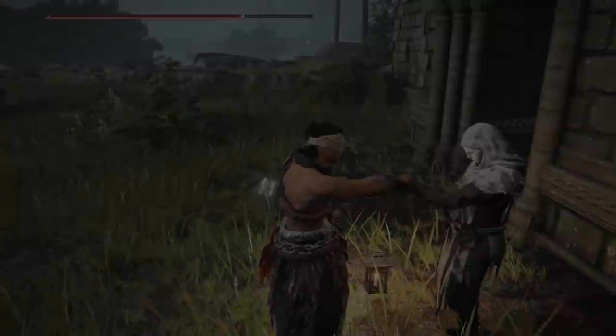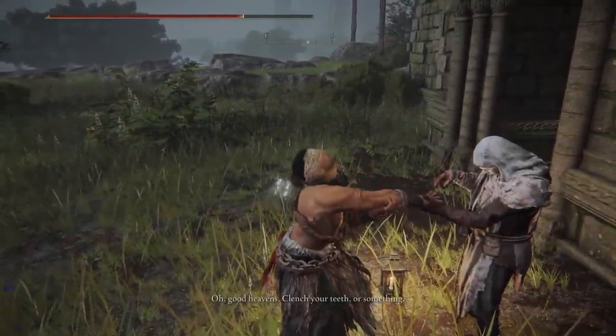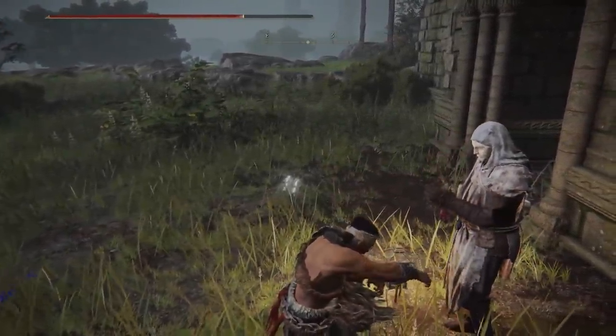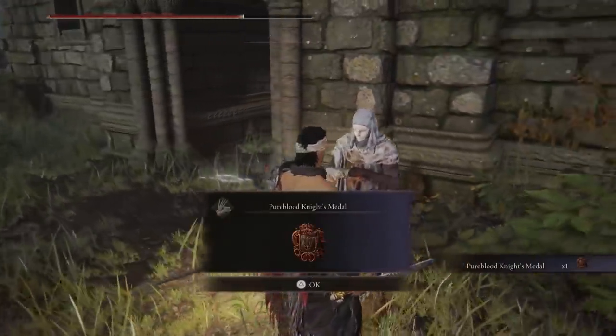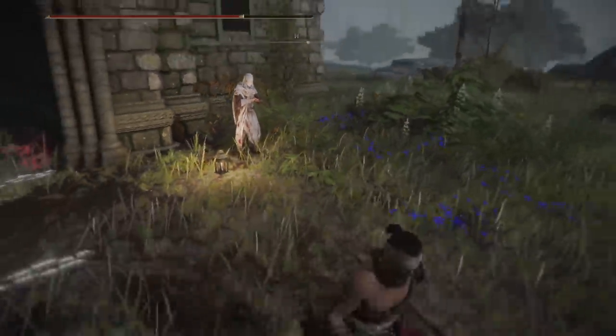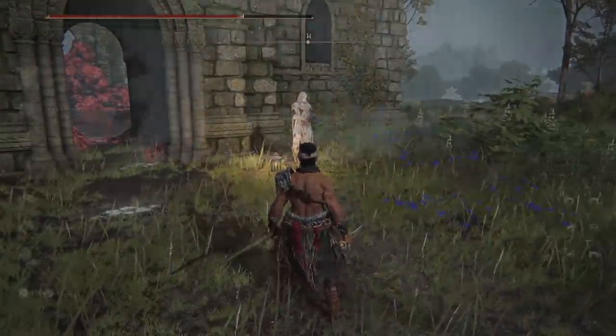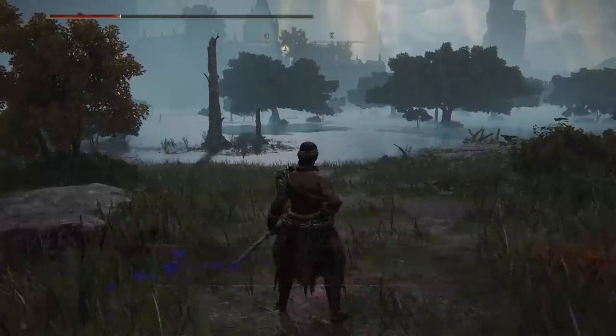There's going to be a dead NPC sitting on a chair — interact with her and she's going to give you the Blood of the Lord. Return to him, and the third quest is basically handing that in. He's going to bless you, cut your finger off I think, and then give you a medallion. With this medallion, you'll be able to teleport to an underworld area, which is the location we're going to use for our farm. I'll show you exactly where the spots are.